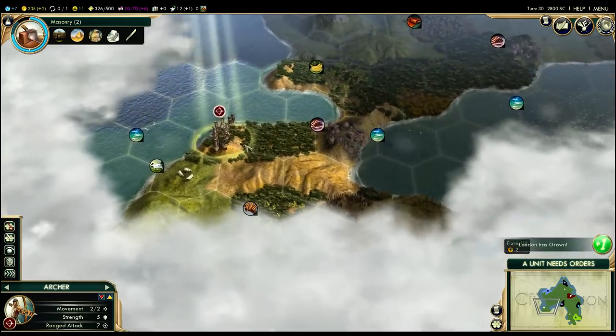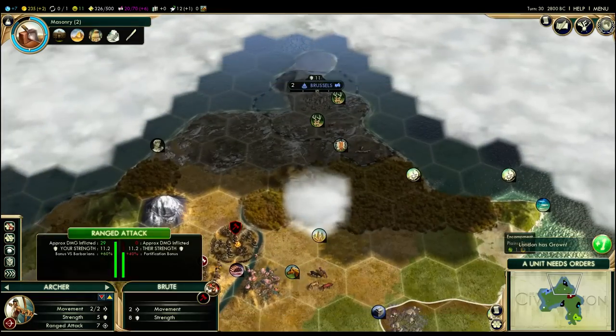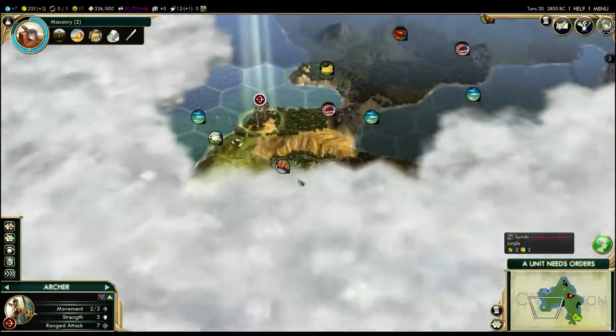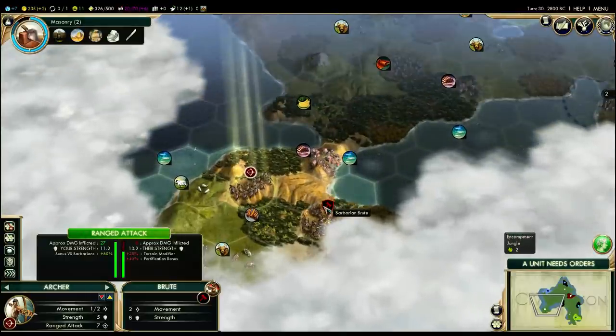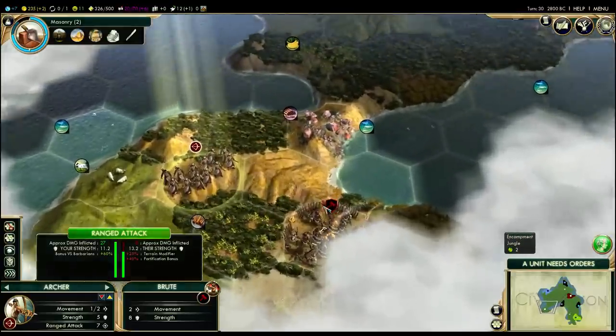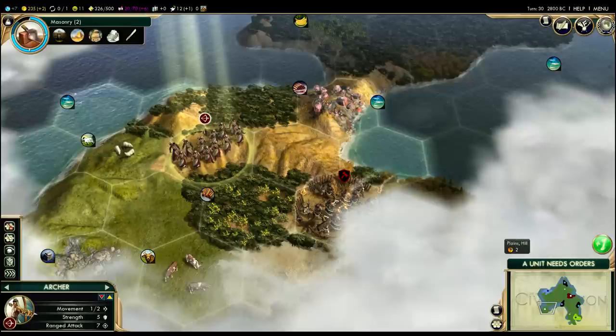We could keep exploring this area down here, but I'm thinking we might go and help our warrior clear out that camp. Actually, an archer is powerful enough to clear out a barbarian camp over here, and I'm going to start doing that by showing off how ranged attacks work.